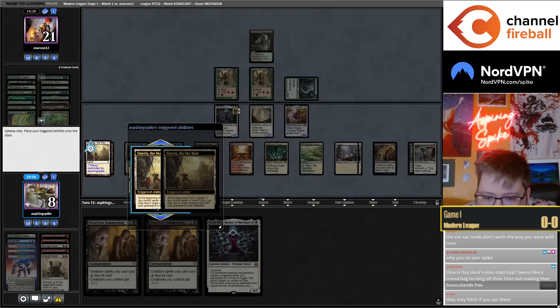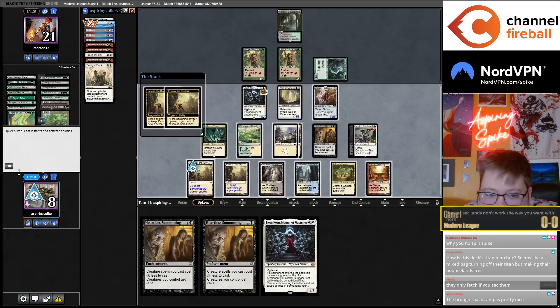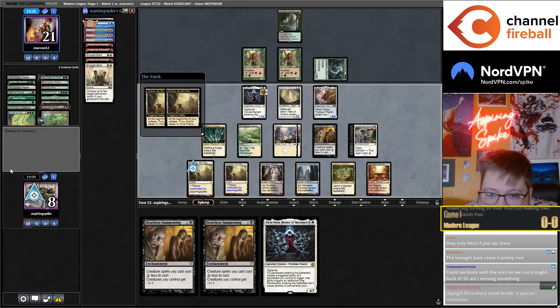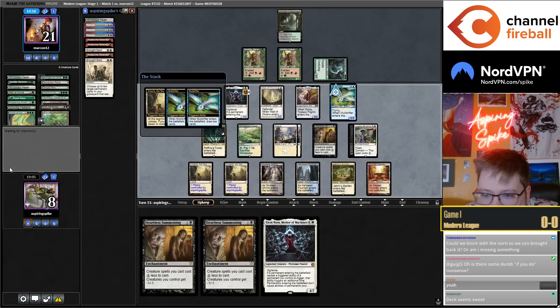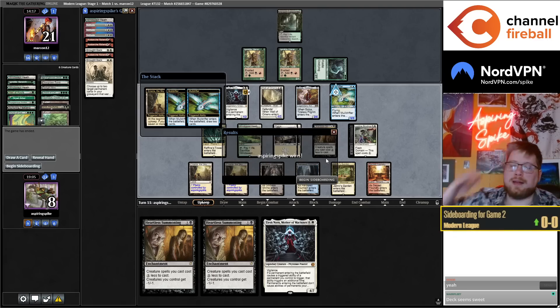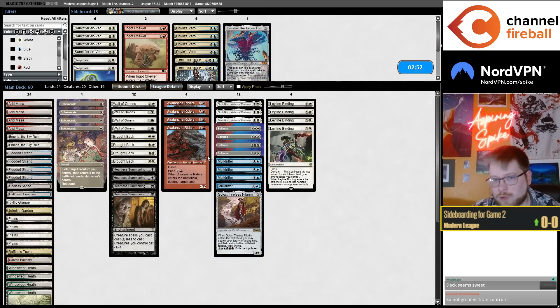How's the Amulet Titan matchup? Typically very good, but if their Titan opponent is playing two Hydroid Krasis for Oblivion Stone, it's a bit worse. Being able to turn-three Norn against Titans is a big deal. You're main-decking Avalanche Riders and Solitudes — the combination of those things makes the matchup favorable to some extent. Against the four-of Oblivion Stone Titan variant, it's much worse.